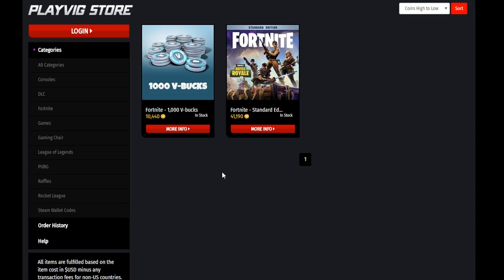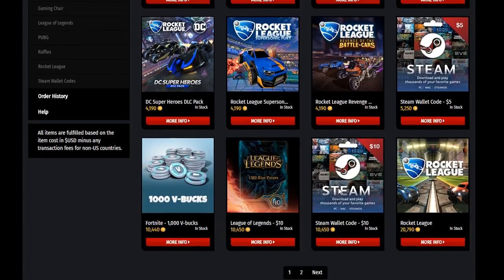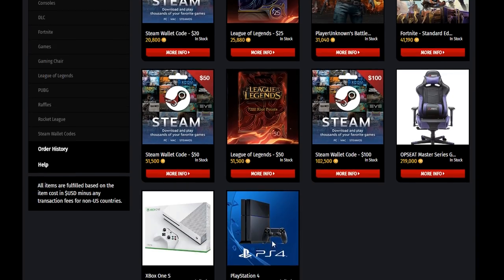Not only does PlayVig support Fortnite on PC, but it also supports League of Legends, Hearthstone, Overwatch, Rocket League, PlayerUnknown's Battlegrounds, CSGO, and also Dota. So there's not just the restriction of playing only Fortnite on this app — you have a whole load of games that you can compete in.